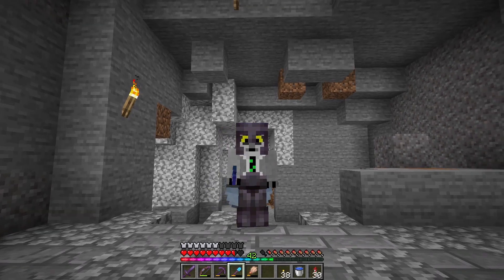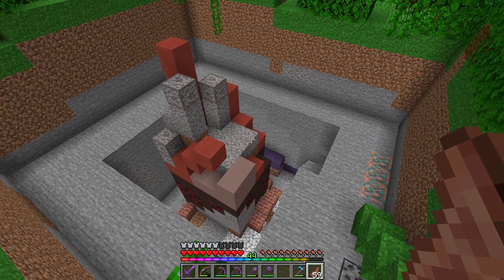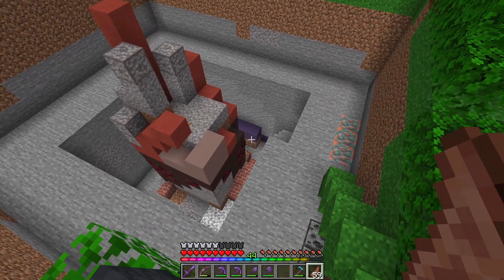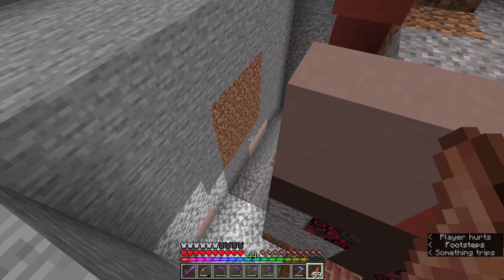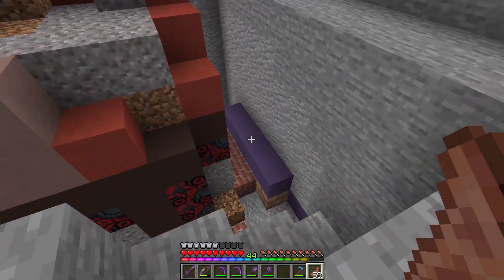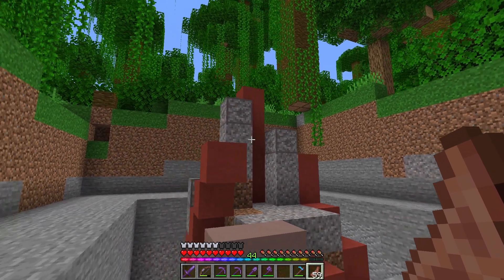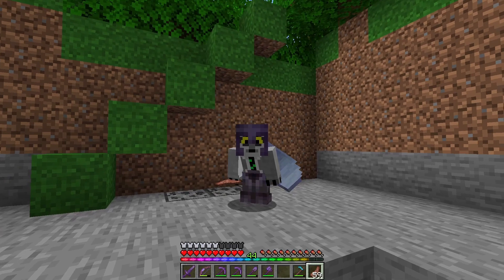The good loot is at the bottom of these - you have to get deep to get the good stuff. I found a second Trail Ruins and I've started digging it out. This is the main tower and you can see it's starting to branch off in different directions. Before I dig those out, I want to brush some of this suspicious gravel because I'm paranoid about accidentally breaking it and not getting the loot.